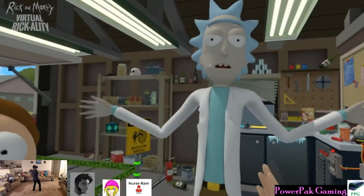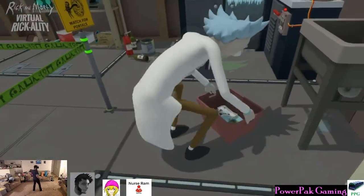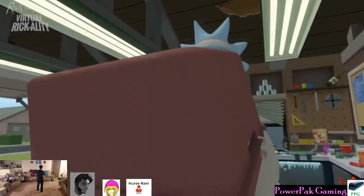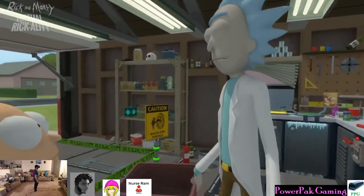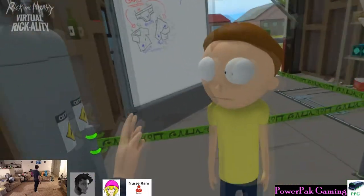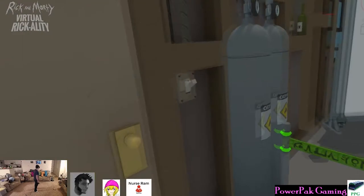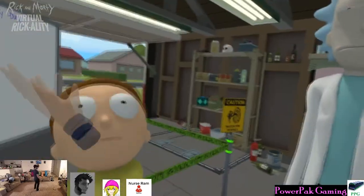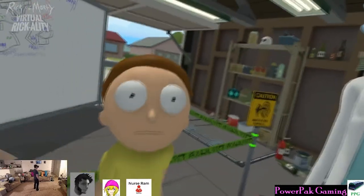Hey buddy, Morty clone. Pay attention to me. I need you to take this laundry. I'm paying attention. That's too confusing of instructions for you. There's a dry erase board on the wall that I put up in the garage here. You'll see I wrote instructions on what you're supposed to do. Stop slapping me, Morty. I like slapping the shit out of you.